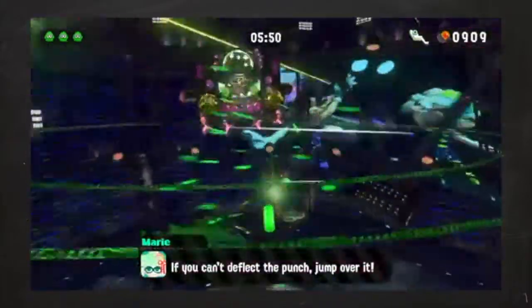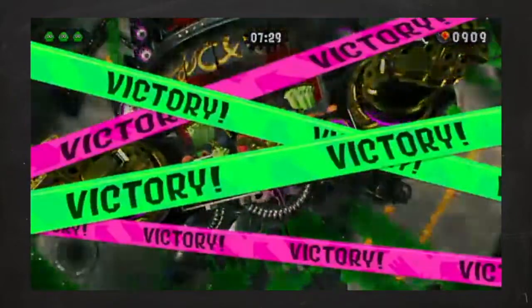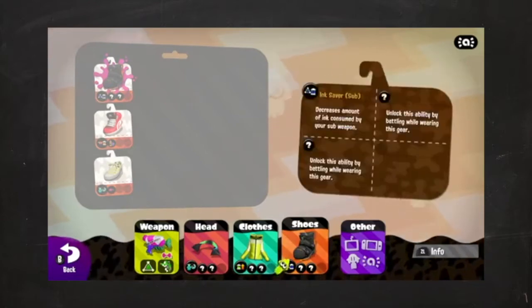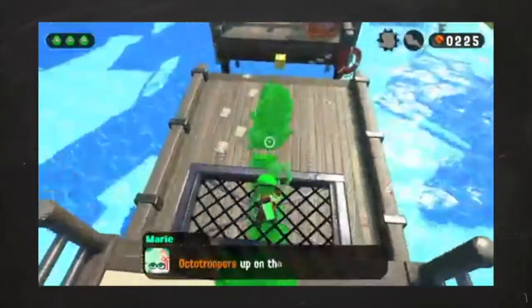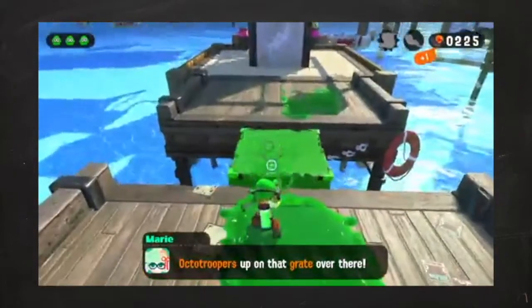The Squid Sisters start singing their song and you start fighting. You finish him off by slamming the Rainmaker on his head, and that's it — you're finished. You go back to the main plaza after the credits where you receive your hero outfits to use for Turf, Ranked, or League Battles. And they look clean, by the way. Overall, the Splatoon 2 story is something that deserves a play and is pretty damn worth it to me. I recommend it fully to anyone who picks the game up. But even if you didn't, I couldn't blame you — Turf War is fun as hell.